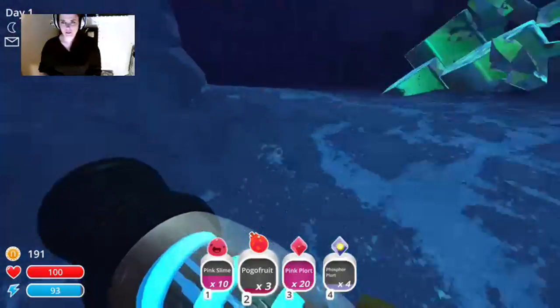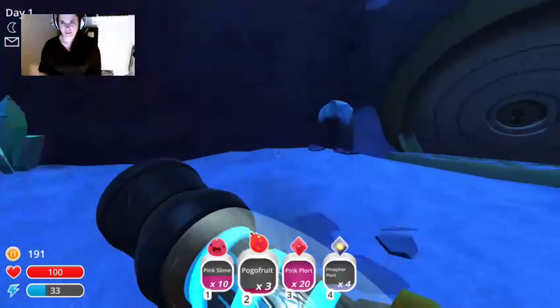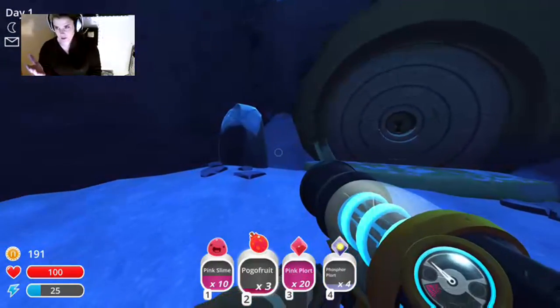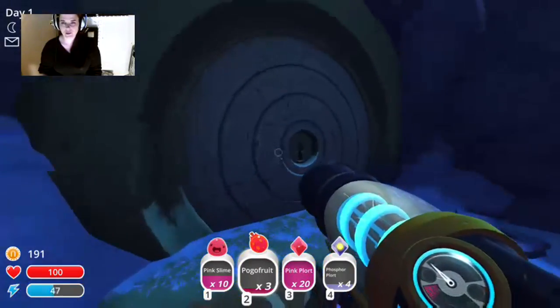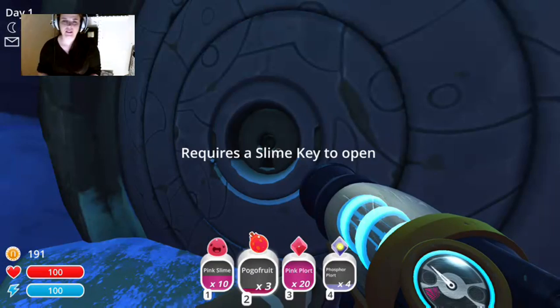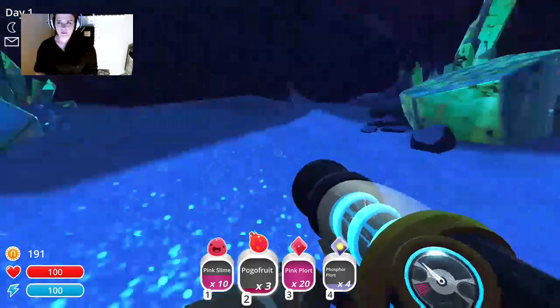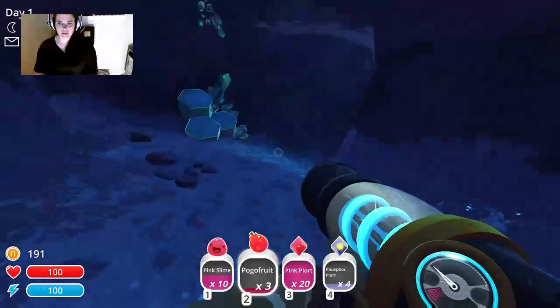Up here there's a door — this is what you need the keys for. This is what the doors look like, so as soon as you put the key in there it's going to open all the doors. So instead of doing the other tabby that we need like 1700 to unlock, we may just go through.